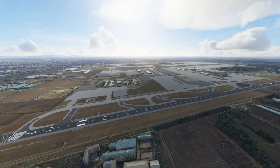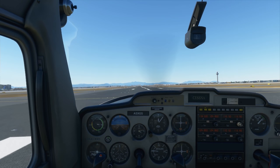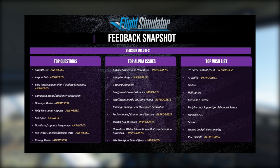The latest feedback snapshot has a few changes worth talking about, and Microsoft have lifted the NDA so more detail can be shared. The latest snapshot is version 8. Microsoft has shown that the damage model for planes has now been answered — I will link a video in the description highlighting the current damage model.